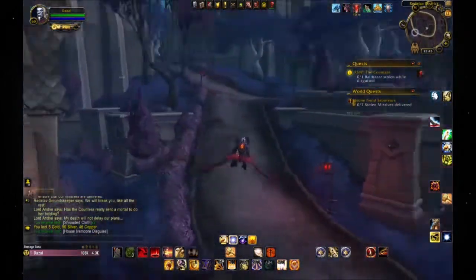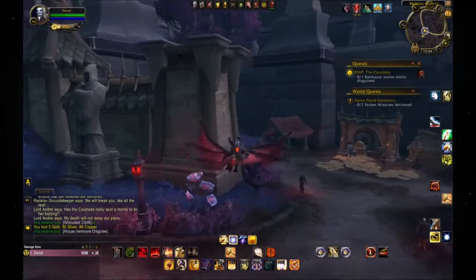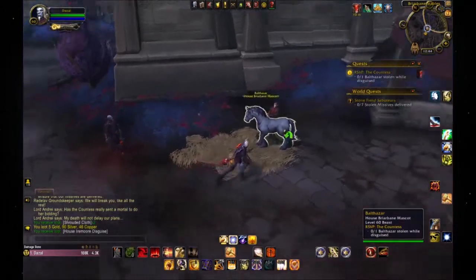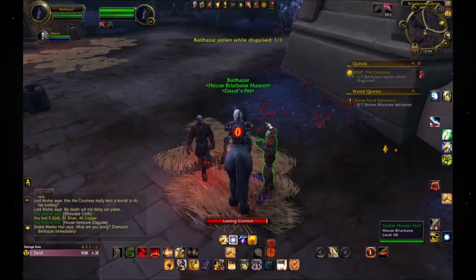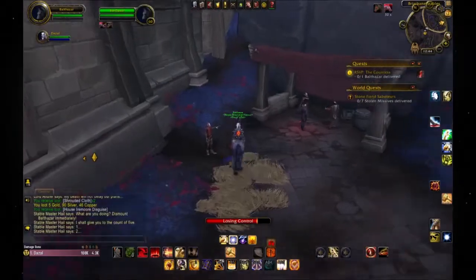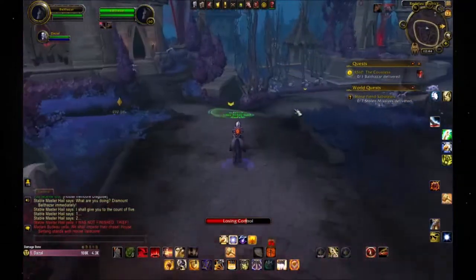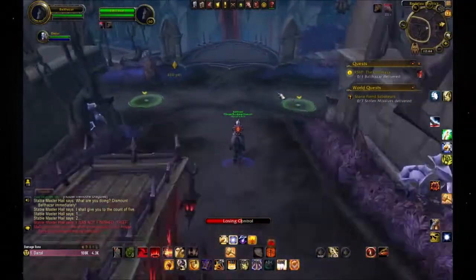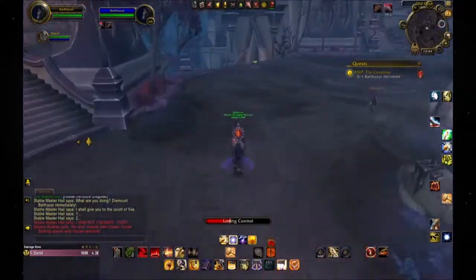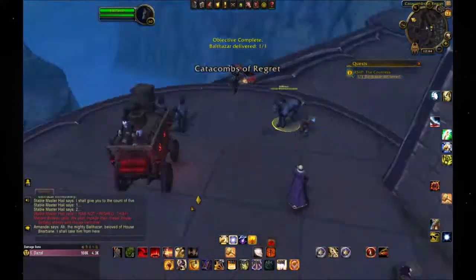You want to watch out for Stoneborn — these gargoyle guys right here — because they will see through your disguise. It's the horse! That's right — Balthazar. If I remember right, you mount this guy and run back. You cannot control how fast it goes, and you have to hit these markers. Okay, oh my god... okay, and that should be it — cool!